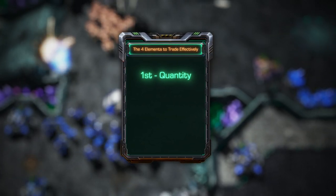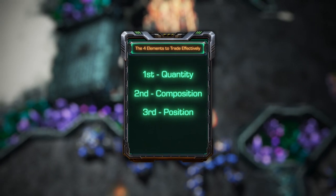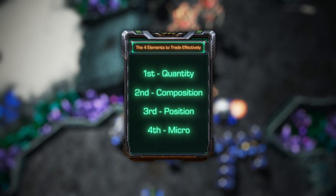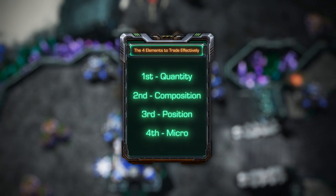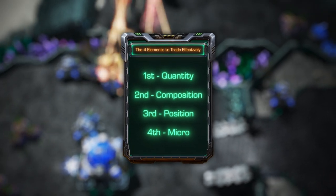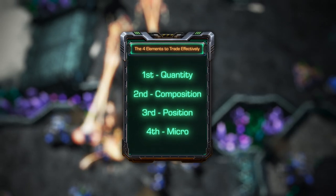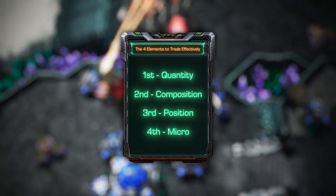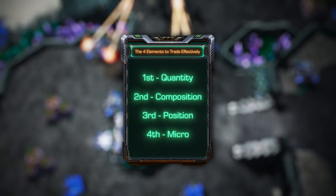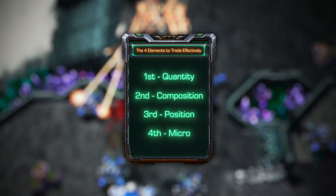So to wrap this up, remember that this technique is all about looking for the four elements and identifying beforehand whether you engage if you should or not take the fight. I also have an exercise for you: for the games you lose and have no idea why, start watching the replays to identify specifically in which areas you are lacking. Was it a problem with quantity or composition? Maybe it was a problem with micro, or maybe it was a problem with position. Alright guys, that's pretty much it — start applying and let me know how it goes.